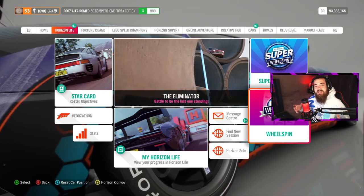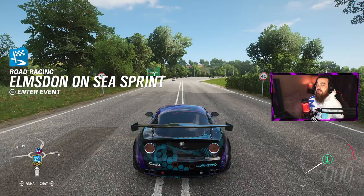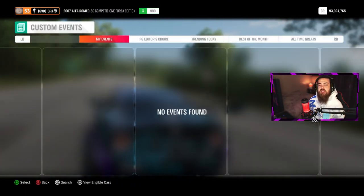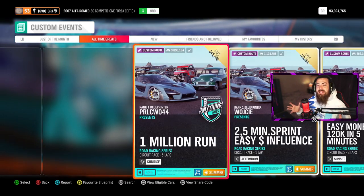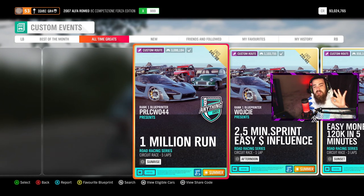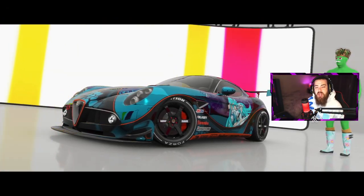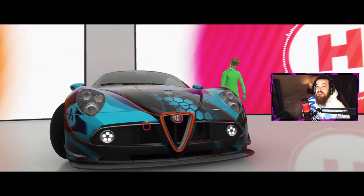The next money method on the list is the Elmston-on-Sea sprint. The Goliath is also there and will get you a ton of money, but head over to Elmston-on-Sea sprint. Enter the event solo, head to custom events, and go to all-time greats. We're going to do the five-lap road racing series event with the checkpoint glitch. The checkpoint glitch is a route where the AI cars have to follow a specific path and you don't — you can just head straight down to the checkpoints and earn a silly amount of cash.